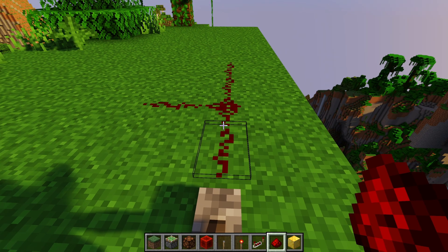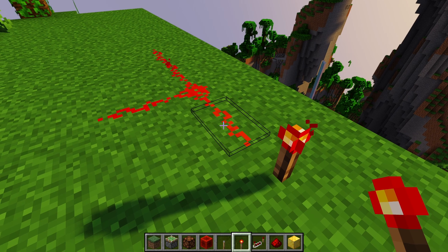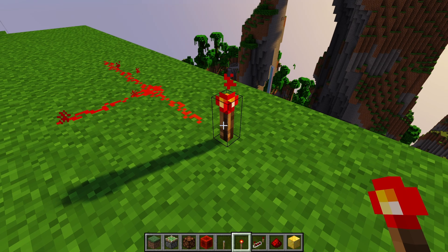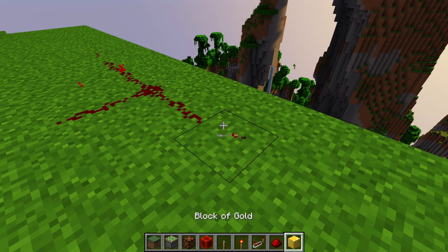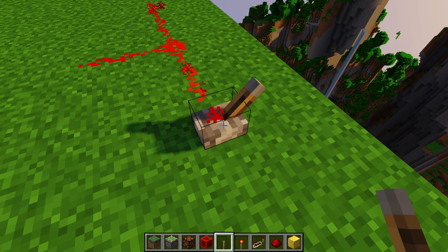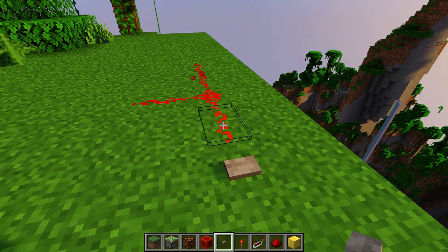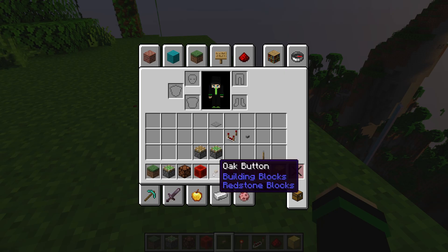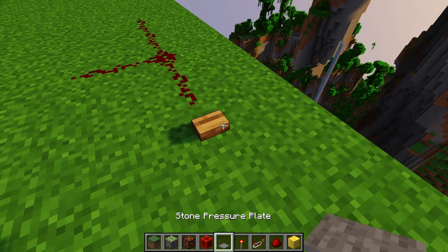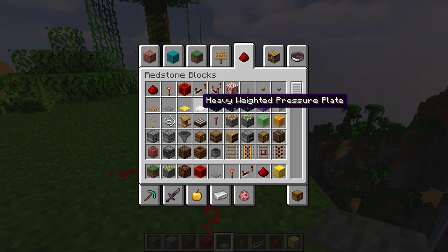Redstone is the cheapest way to get a redstone signal from point A to point B. There are a variety of ways to get the signal on. Redstone torches give you a static signal and also offer the property of inverting the signal, which I'll explain later. A lever will stay on indefinitely and you right-click it to turn it off or on. A button will turn on the redstone for a short period of time before turning off. A wood button lasts longer but does the same thing. A pressure plate will only turn on if something is standing on top of it.